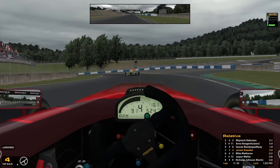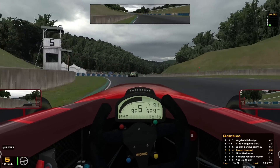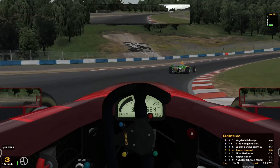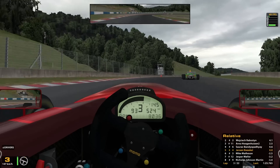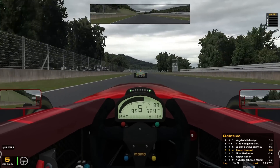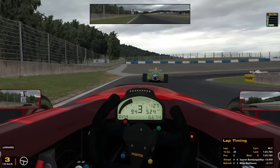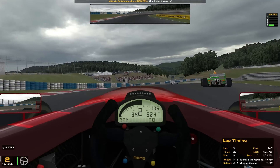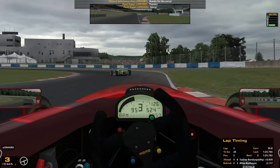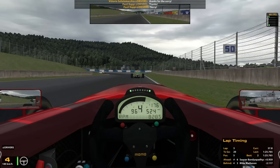20 laps to go. In lap 3 I'm pretty close behind car number 6. He made a bit of a mistake on the entry and it seems like I'm pretty good at that corner, always managing to carry a lot of speed in and out. I'm revving out the 6th gear on the straight, so I don't know if the short 6th gear is the greatest choice. Maybe for next time I have to extend that gear.